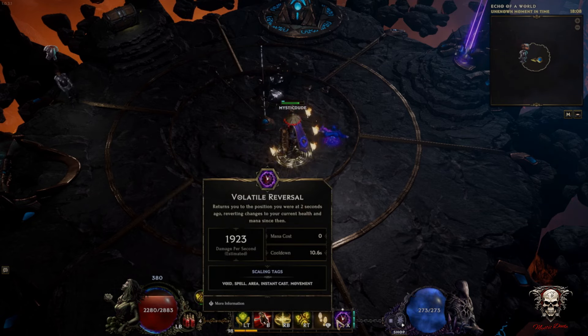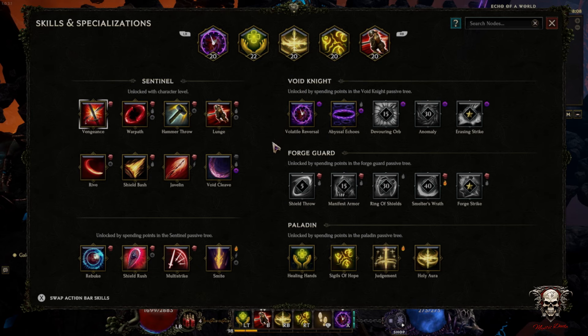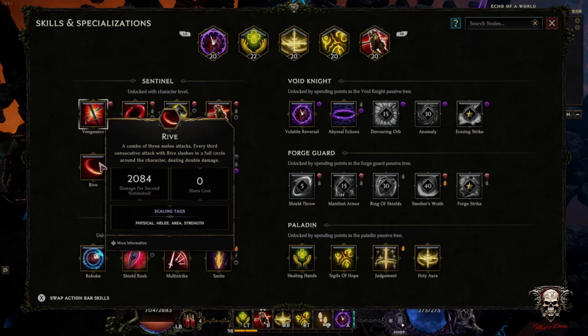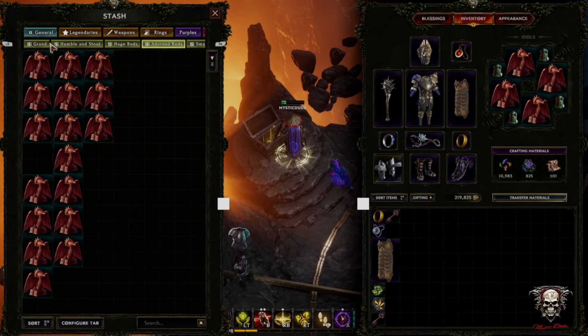There are a lot of people with a similar build and many variations. A lot of them are running Rive, which is fantastic because you can get Rive to auto-cast healing hands. But you need to stack quite a lot of melee attack speed from what I've seen, and it is a higher crit build. I might go back to that when I hit level 100 and start getting the items I've been telling you about.